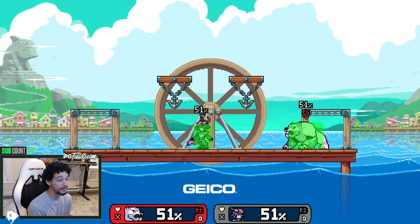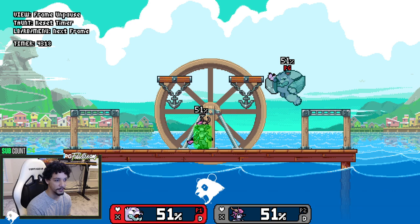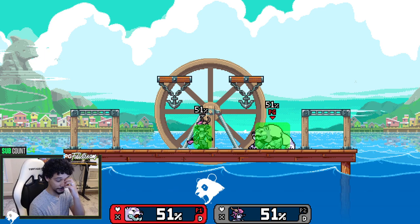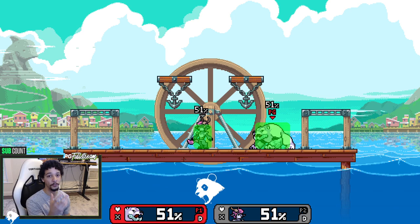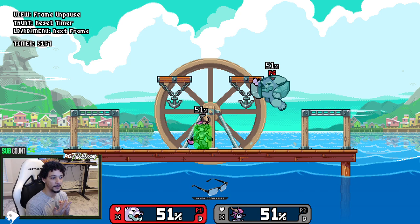Forward air is a really interesting move. It's a hold move, and for the first half of it — starting around frame three — you have armor. It's not super armor; it's knockback-based, not percent-based. So at zero percent, a move might not knock you out of your forward air armor, but at 50% the same move might break through. The variability means you either armor through it or you don't.